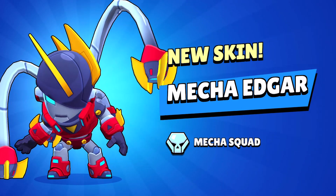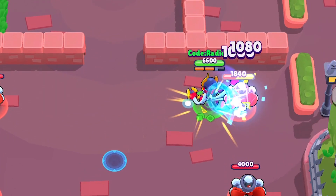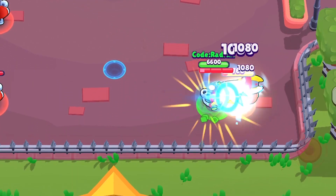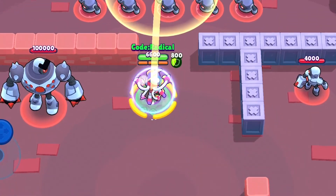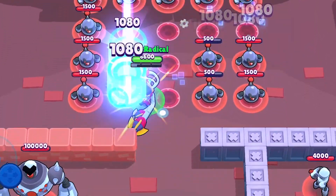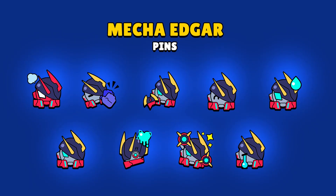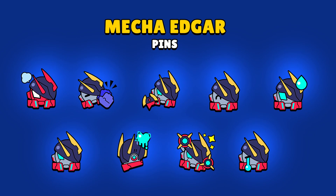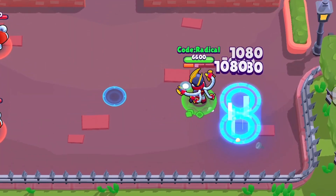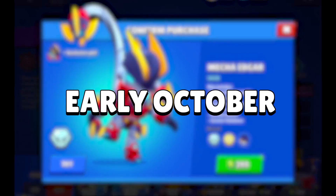Coming back to the next thing we have: the Mecca Edgar. Look at this bad boy — he ain't looking like an emo boy anymore, right? Oh my god, if you guys love this skin as much as I do, comment down below right now, because this can cost like 299 gems. You will also be getting an exclusive set of pins, profile pictures, sprays, and custom animations when you defeat an enemy brawler. This skin is absolutely worth it, and he will be available in the shop in early October.